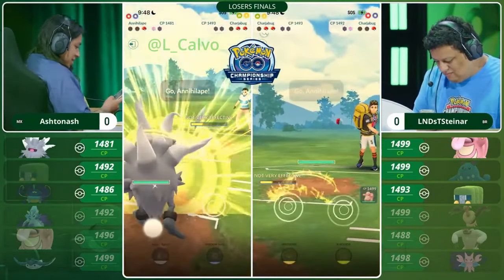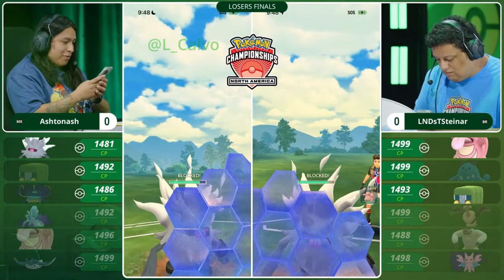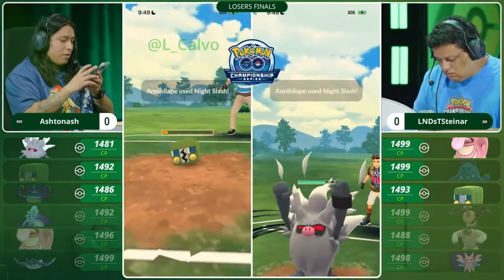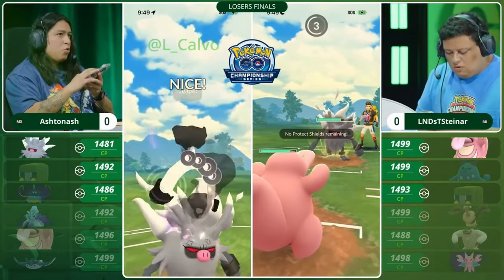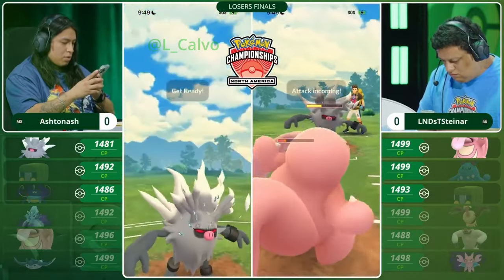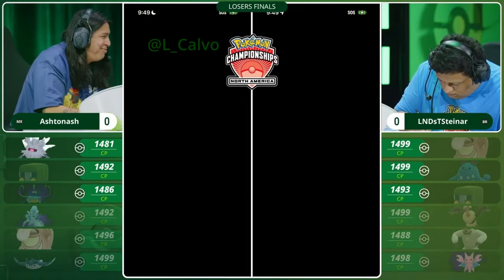It can protect him against a Power Whip, but he has to get through this Charjabug first. Going for an X-Scissor bait — this is double-resisted damage, it would do almost nothing to this Annihilape — but Ashton Ash puts up the shield. I don't believe Discharge was available, maybe getting a little lost in the sauce. Going for a Night Slash to knock out the Charjabug. Lickitung comes in next, Ashton Ash gets the attack boost — this could change everything! Night Slash, double-boosted, going to do a lot of damage. Landing that Night Slash boost gives Annihilape such a comfortable matchup. Annihilape gets to the Night Slash and knocks out! Lickitung needed that Power Whip and just could not get there! Ashton Ash takes game number one!